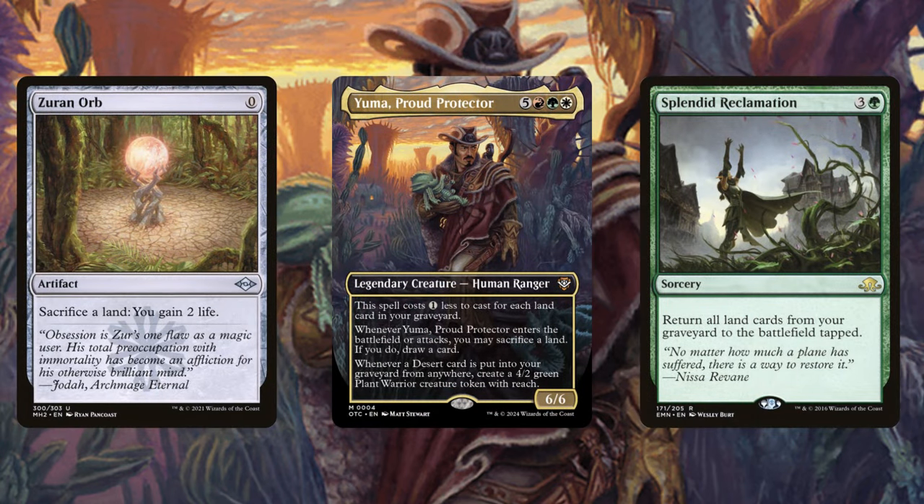Sacrifice all of your deserts, generate an instant board state, then go ahead and put all of those deserts back onto the battlefield. Rinse and repeat until your opponents are overwhelmed.